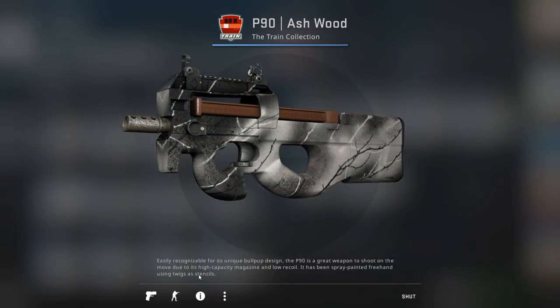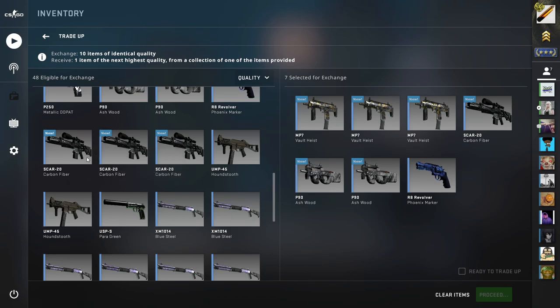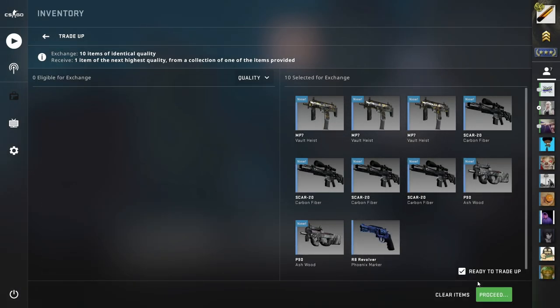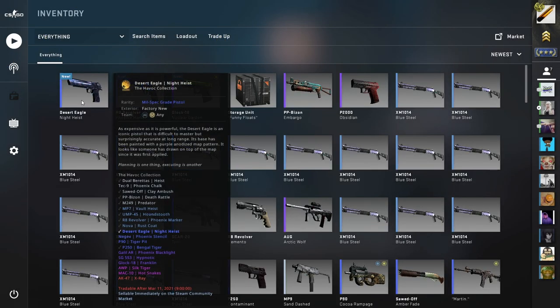The next trade-up is going to be another Havoc industrial to mil-spec, but this time not for the Factory New Bengal Tiger — for Minimal Wear. I used four Minimal Wear skins from the Havoc Collection and six Minimal Wear skins from the Train Collection. And I hit the Deagle Knight Heist, which was the best profit out of the whole trade-up. So that was really good for the balance.